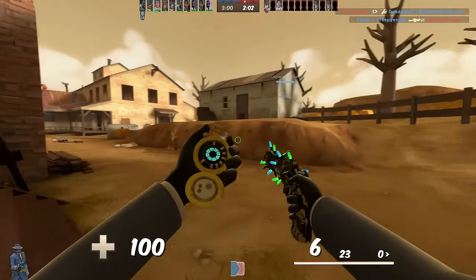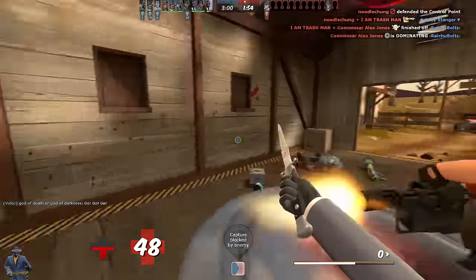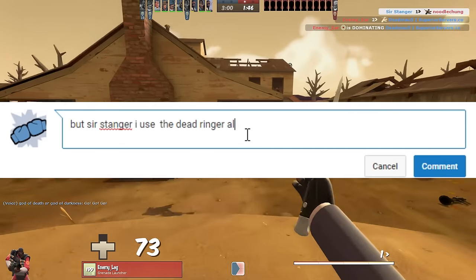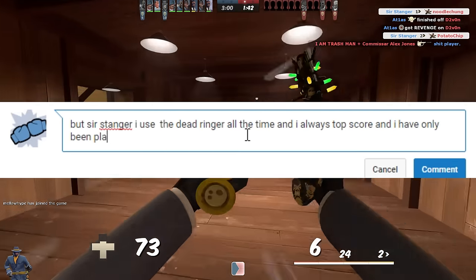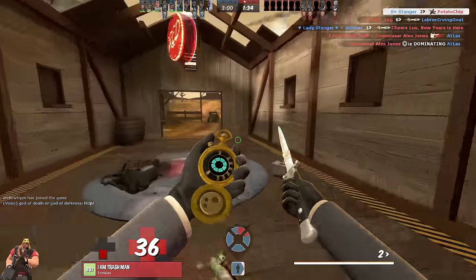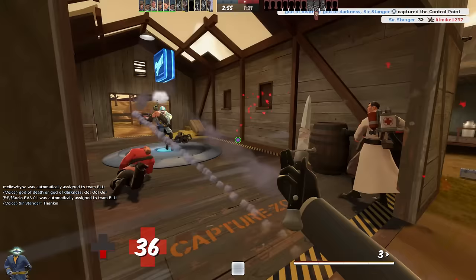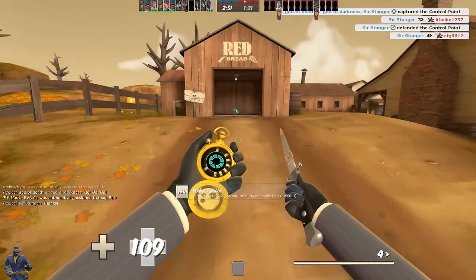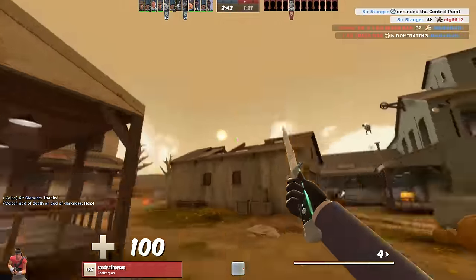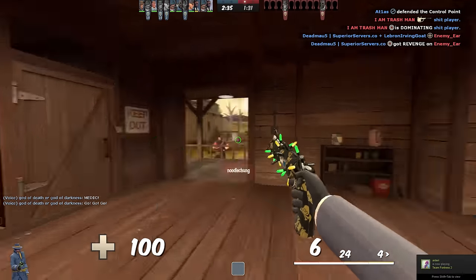A really good Dead Ringer spy is less of an annoyance and more of a nightmare — they'll have played with the invisible watch just as much as the Dead Ringer and will know how to be both stealthy and impossible to kill. And I can already hear people in the comments saying, 'But Sir Stanger, I use the Dead Ringer all the time and I always top the scoreboard and I've only been playing TF2 for an hour and a half.' That doesn't matter. Even if you've done well playing spy this way, you're not learning to play spy correctly — and you're denying yourself the opportunity to improve your game sense by simply hitting right-click to escape any bad fight.